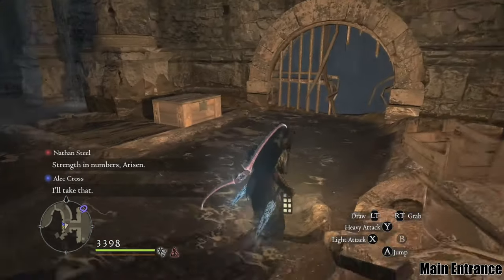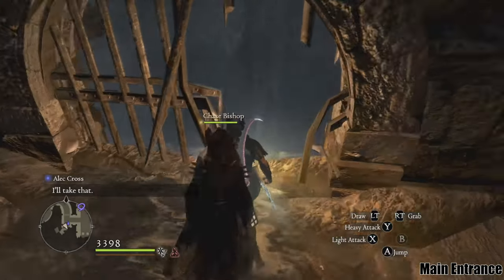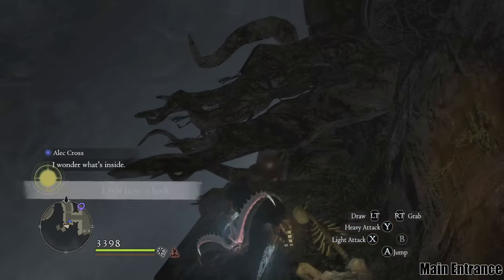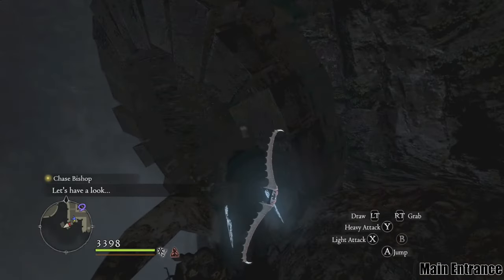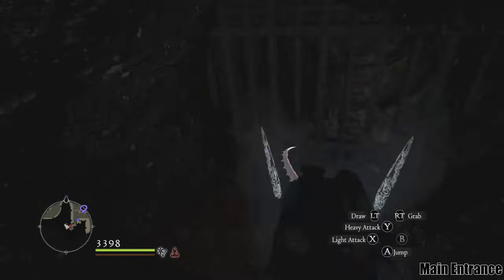The next sculpture is in the sewer area, the Gutter of Misery. At the end of the sewer, you will see a hole in the bars that you can go through. You can then walk on some branches to reach the sculpture, which is behind some bars.